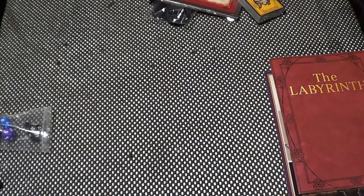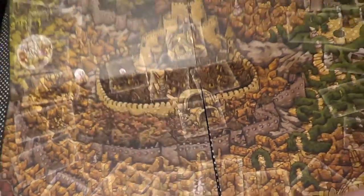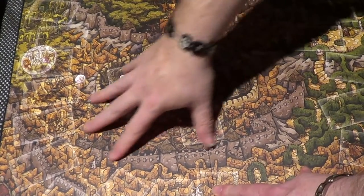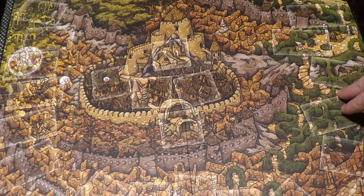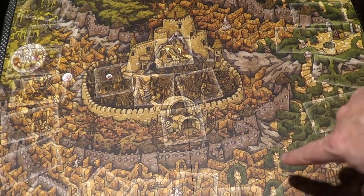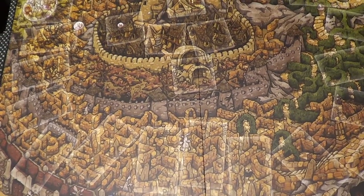Now let's open the board and see exactly what it looks like. It's upside down already. And there we have the board — you can see the spaces marked off. I'll zoom in on one part so you can get a better look.